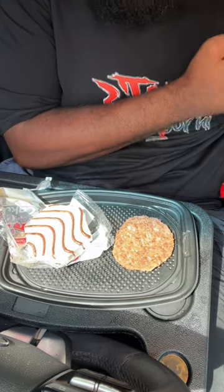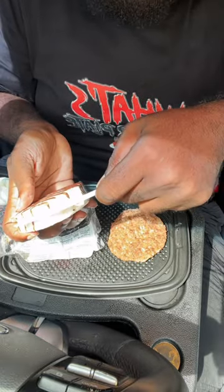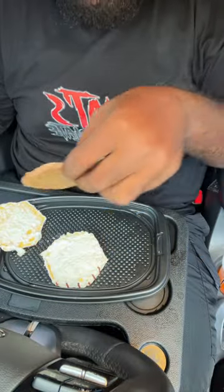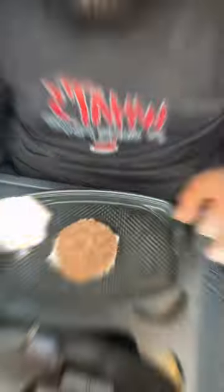All right, so first you're going to lay your items out like so. Now you take a zebra cake and split it down the middle like so. Now you take your burger patty and put it on one side of the zebra cake. Now you close that baby up. You look at it one time. Then you hit that baby.